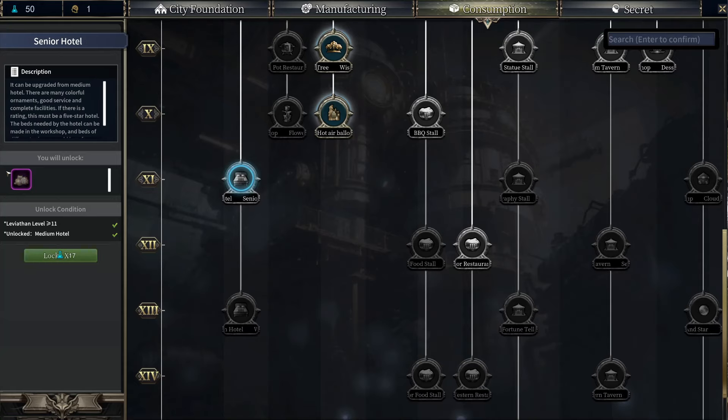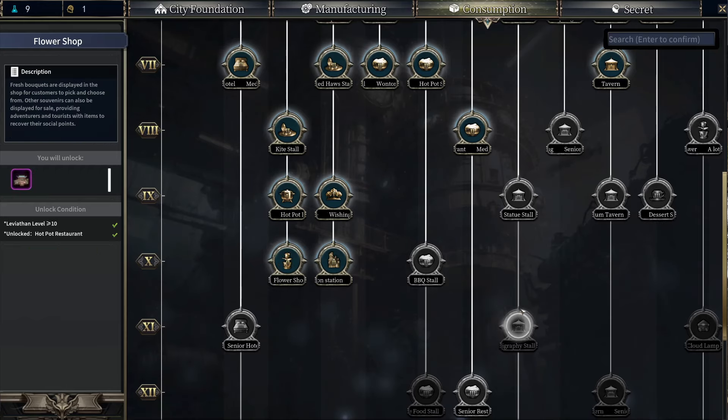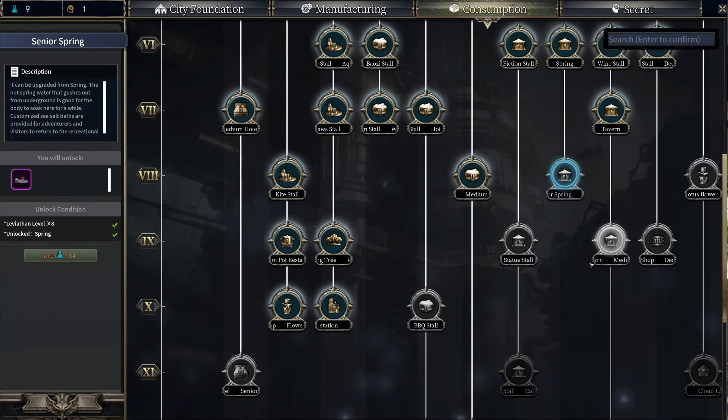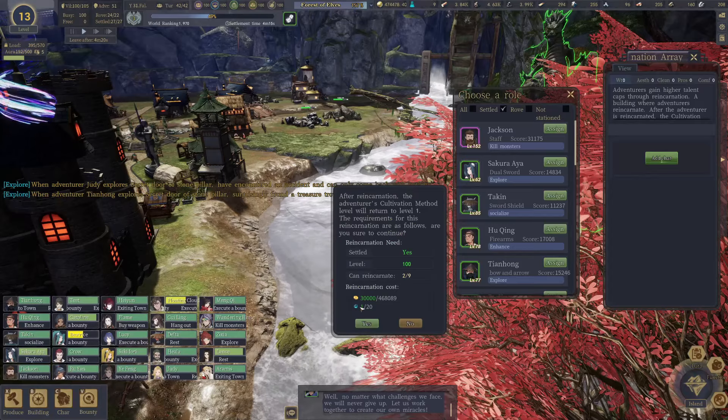We can look in the consumption. Senior hotel is a possibility, but we might benefit from actually unlocking some of the restaurants and the flower shop. They do give you benefits for having them — like having different types of businesses. Even though they sell similar things, they give different buffs, especially to your people, and it makes it easy to recruit as well.